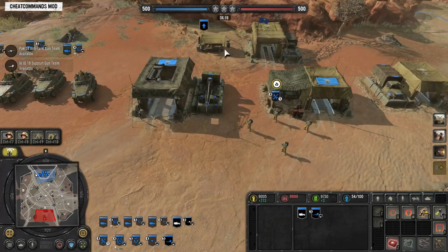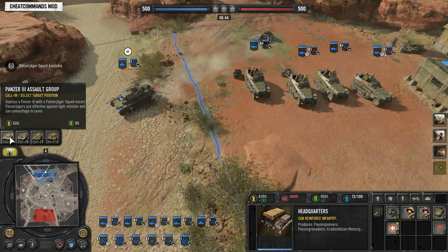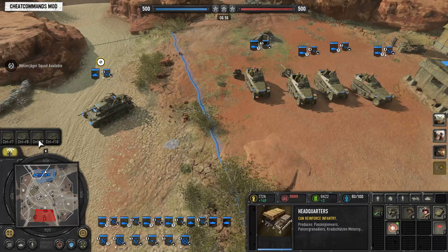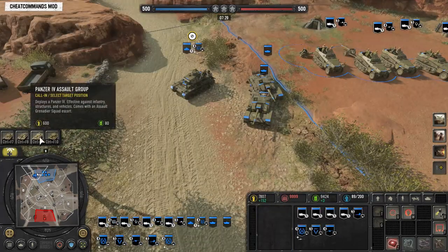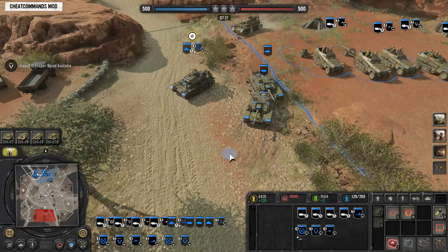When you upgrade to tier 4, it changes your call-in ability — that's how you get Panzer 4s and Tigers. The first is the Panzer 3 Assault Group, which comes with the Panzer 3 and Panzer Jäger AT rifles. Then you get the Stug Assault Group, which allows you to call in two Stug 3Gs, which are the anti-vehicle Stugs. And then the Panzer 4 Assault Group, which brings in your Panzer 4 and Assault Grens. And of course the Tiger 1, which is your heaviest vehicle available.